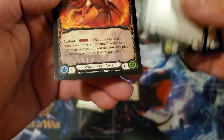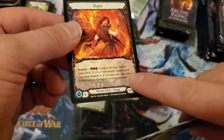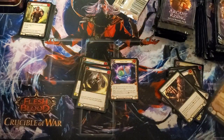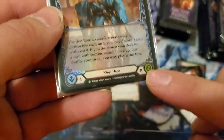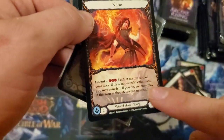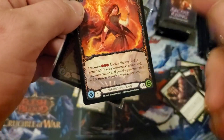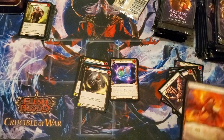So this is a wizard hero — young version. There are two hero versions you can get. Their health is right here — 40 health, that's pretty much your health for the game. You can get different heroes or younger versions of the hero with smaller health for quicker games. I think they're called blitz games.